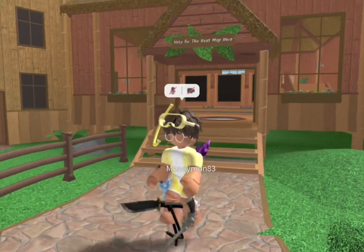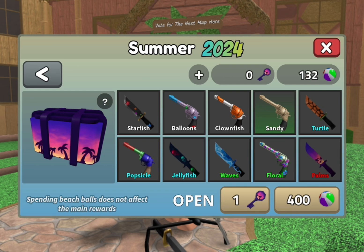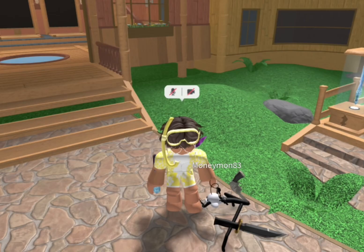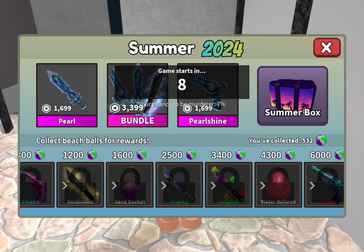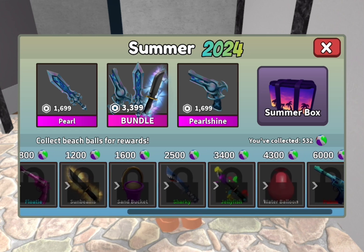Now the items. There was supposed to be a coconut gun which I really wanted. So we have the starfish gun, the clownfish knife, the coconut, the floaty gun, sunbeam effect, sand bucket, sharky, and jellyfish — I think that's an effect.